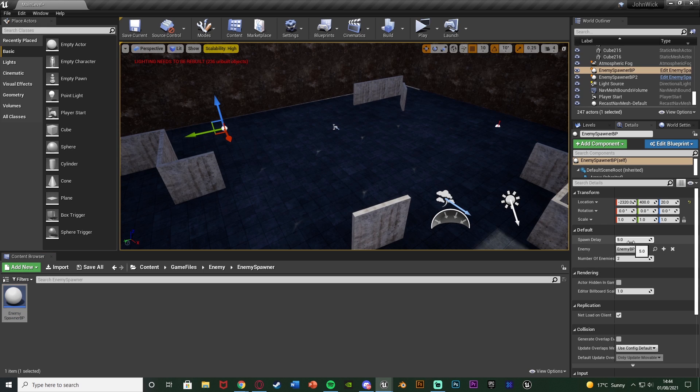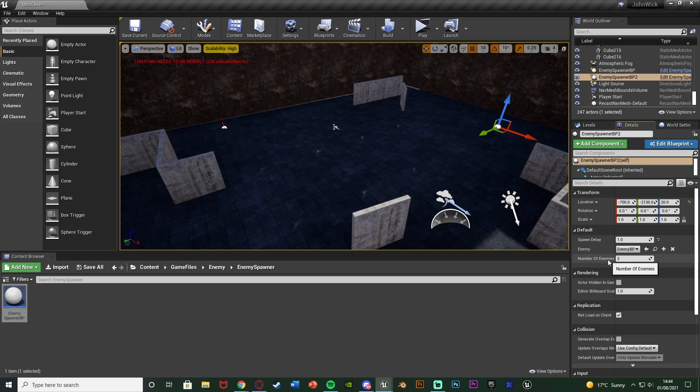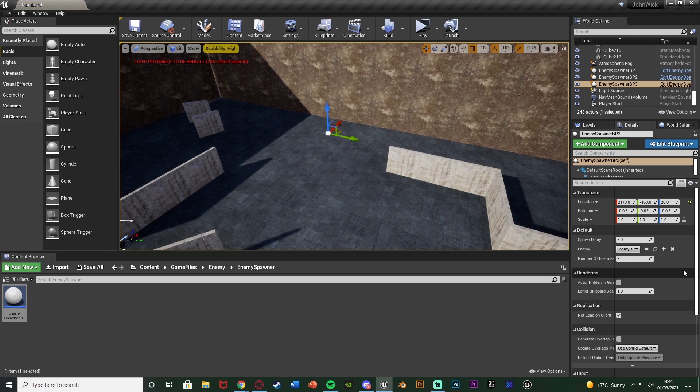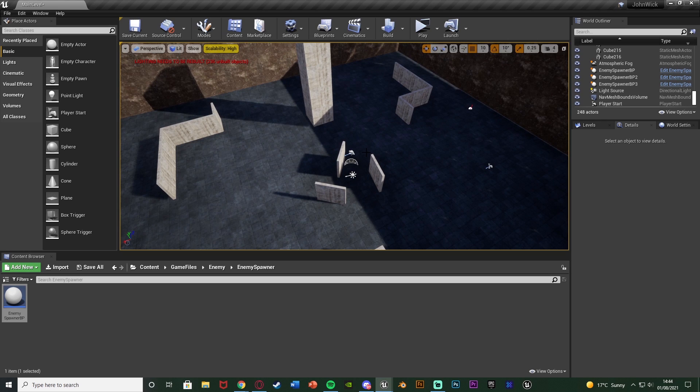I've placed one spawner here — spawn delay five, enemy set to EnemyBP, number of enemies set to five. This other one will have a spawn delay of one, EnemyBP as the enemy, and number of enemies set to one — so one enemy every two seconds, to keep it from getting too laggy. And one more down here with spawn delay of three, EnemyBP, and three enemies. You can place in as many of these as you like, making them all custom and dynamic.